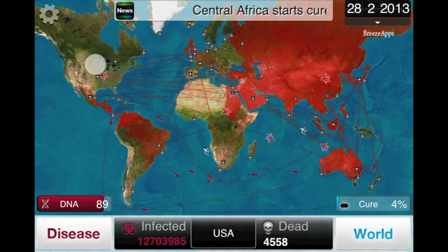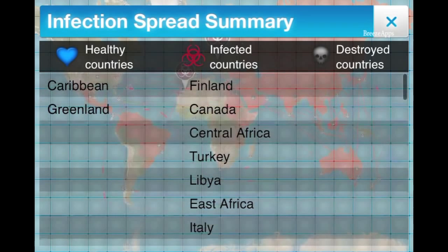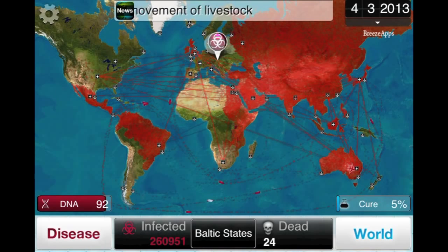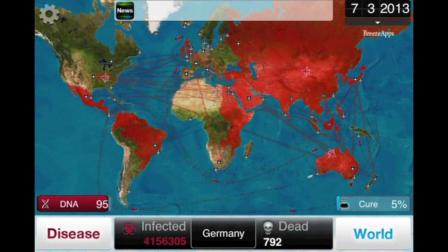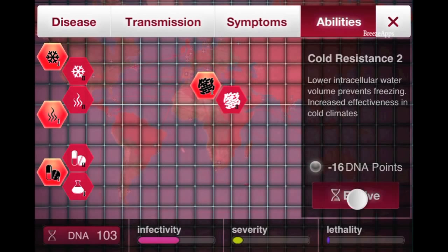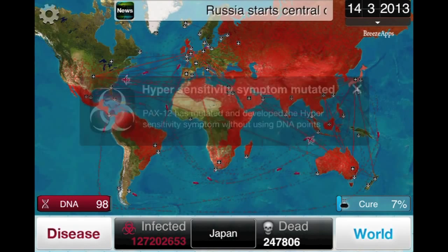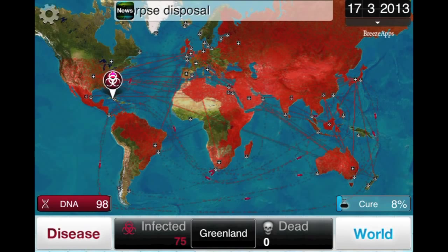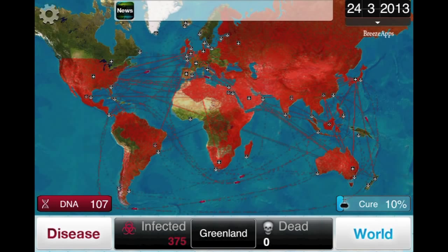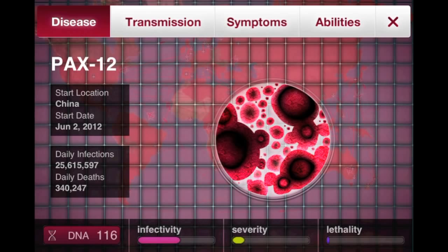We almost have every country infected — I think we might have everything except Greenland and one other country. Whenever those are infected, that's when we'll start killing off people. Just going to wait, and just to increase the probability I'll get Cold Resistance 2 because Greenland's pretty cold. There we go — we're in Greenland. We're going to wait until Greenland gets about 2,000 people infected, because if you start killing people off too fast the disease won't spread fast enough in that country.